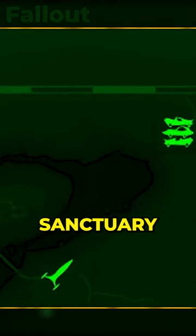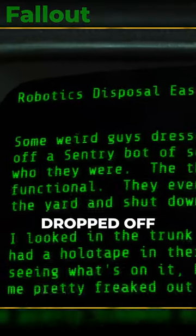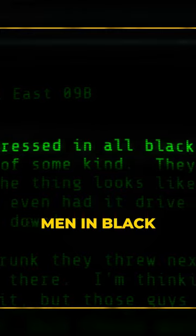Located just east of Sanctuary at the Robotics Disposal Ground, this guy packs quite a punch. According to the terminal logs, he was dropped off here by some mysterious men in black before the war.